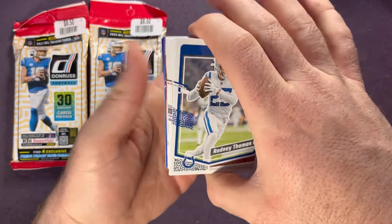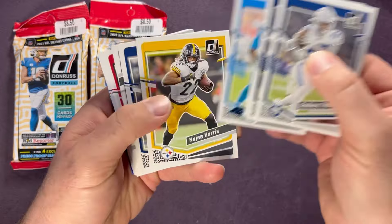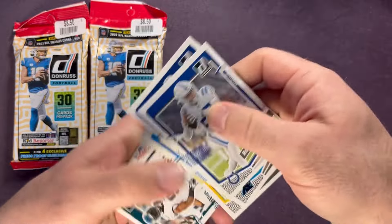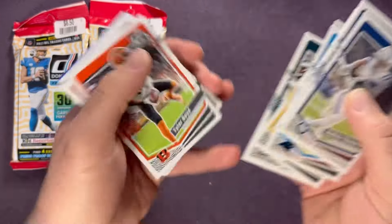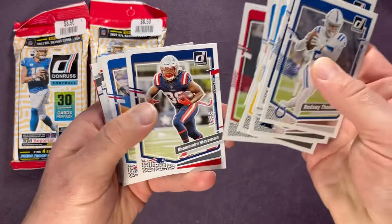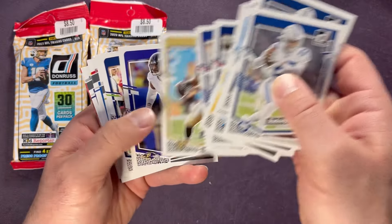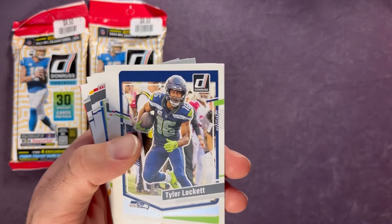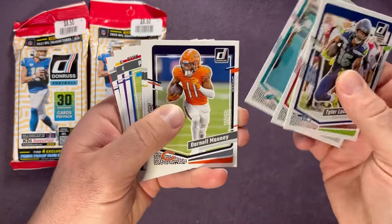Going through the base cards somewhat quickly — there's Jalen Hurts, who just lost this past weekend in the playoffs, and Fletcher Cox as well. This first chunk will just be a lot of veteran base, and then we'll get to the good stuff. Tyler Lockett — nice little PC hit there.